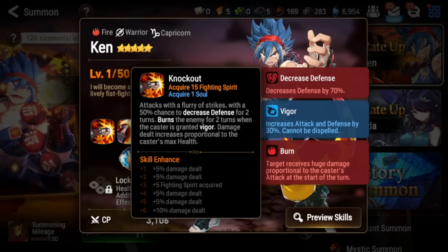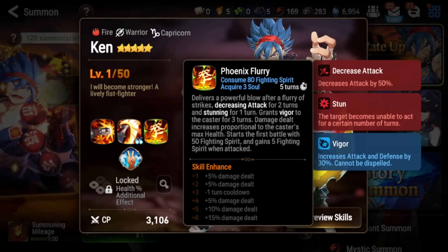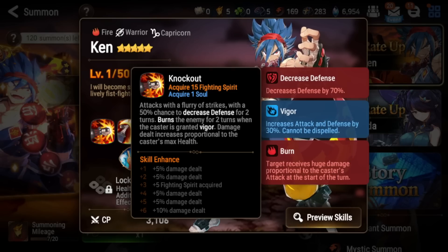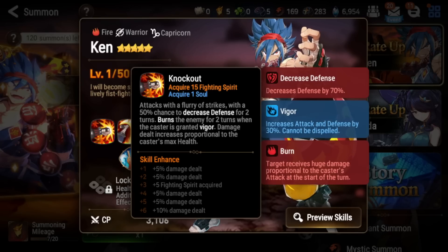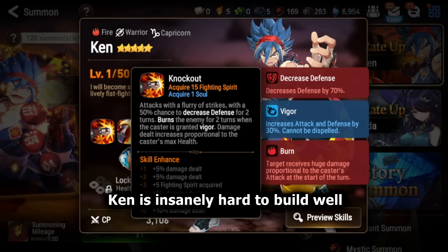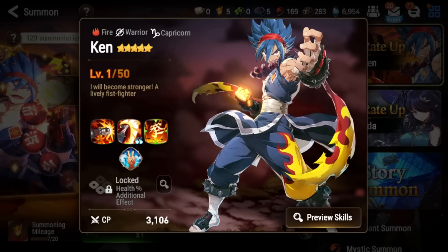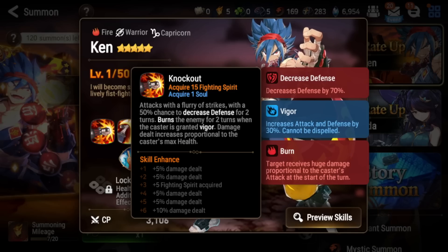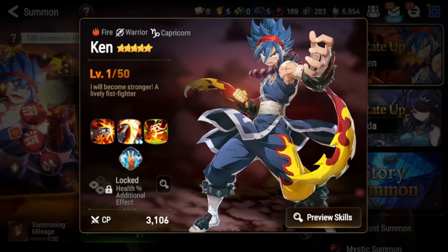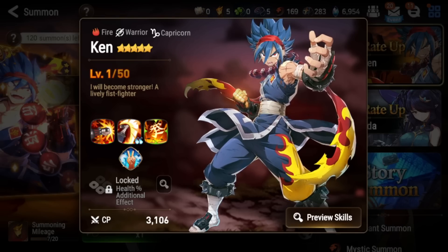His S1 gives 15 fighting spirit, is a single target attack with a chance to defense break, and burns the enemy when Vigor is active. Burns scale with attack, which creates a build problem: unlike Lencia and Shu who can run 2K attack and be fine, Ken's built-in burn incentivizes building more attack on top of the standard bruiser stats. So you need the same stack guidelines as Lencia and Shu plus more attack to make use of his burns and Vigor, making him even harder to build and not beneficial enough for your team.